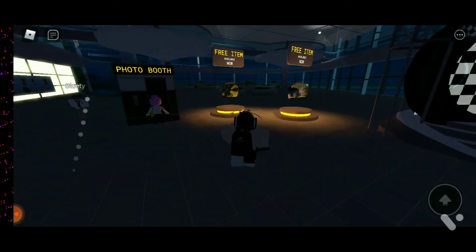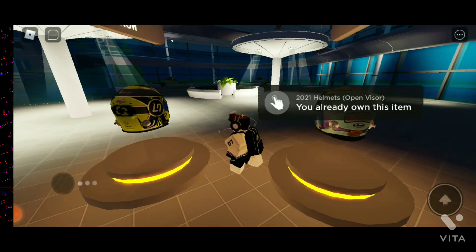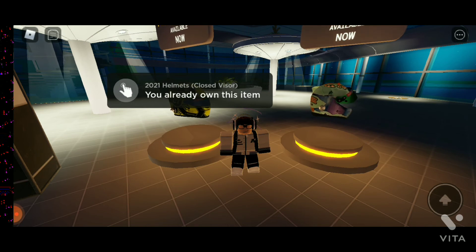You need to click on either one to get both helmets. As you can see, I have both helmets — you can click on either one to get them. They will be available in your inventory after a few hours.